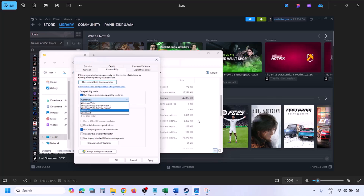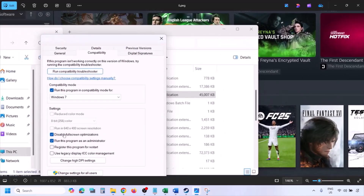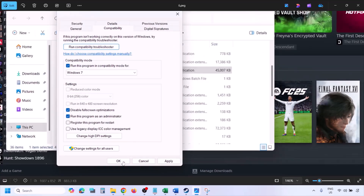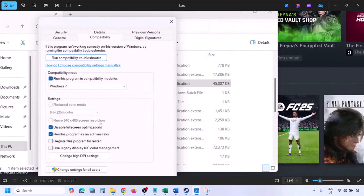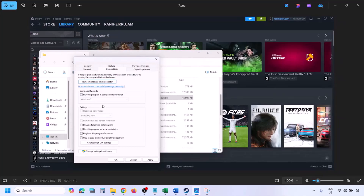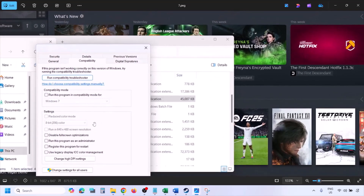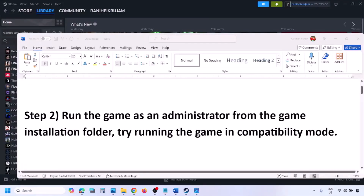Still not working? Put a check on the box which says 'Disable full screen optimization,' hit Apply, click OK, and launch the game. If still not working after trying all these boxes, uncheck all the boxes, hit Apply, click OK, and follow the next step.